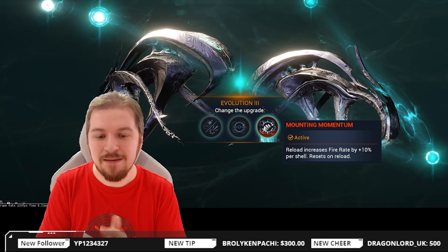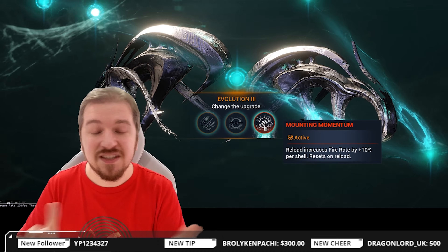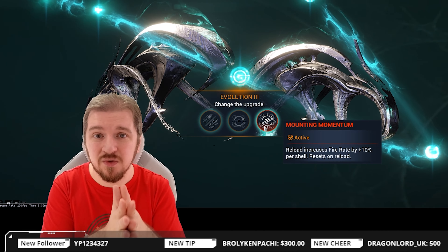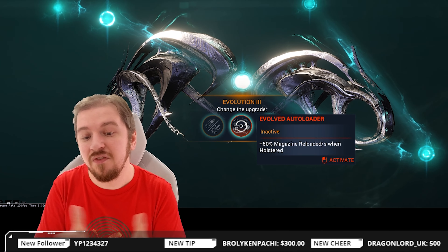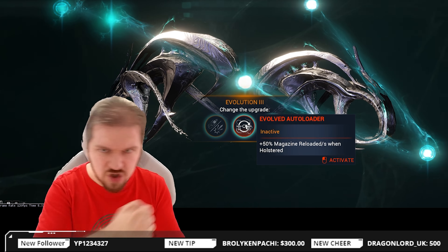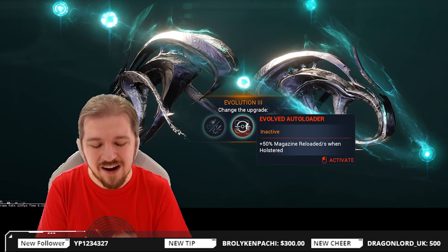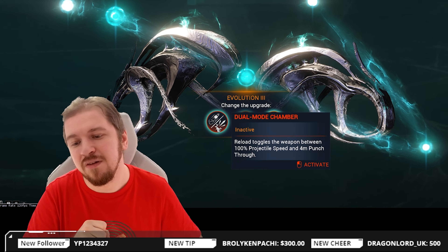At level 3, we're gonna be picking up Mounting Momentum: reload increases fire rate by 10% per shell, resetting on reload. What you wanna do is try to always reload from empty so you get the maximum amount of fire rate. This buff stays with you for the entire duration until you reload — there's no timer on it. You've also got Evolved Autoloader, which gives plus 50% magazine reload per second when holstered — fantastic for players who like to swap to melee, then switch back to the shotgun. If that's your playstyle, you're gonna be loving Evolved Autoloader.